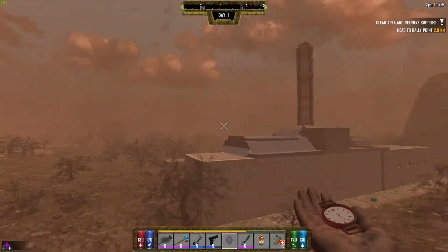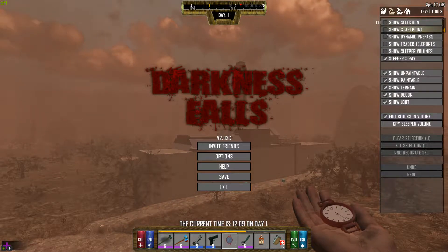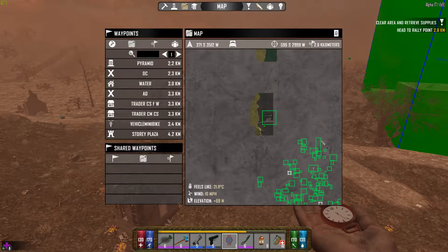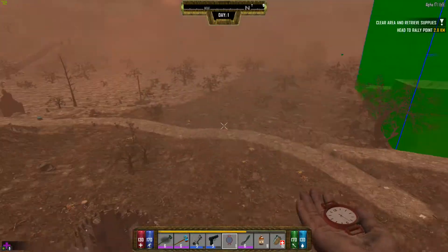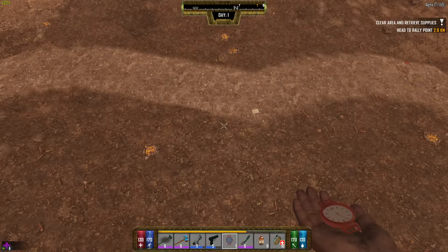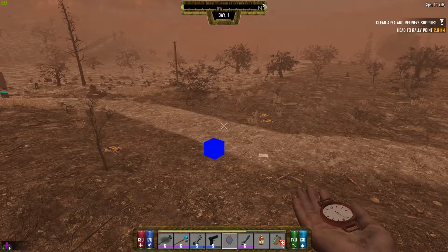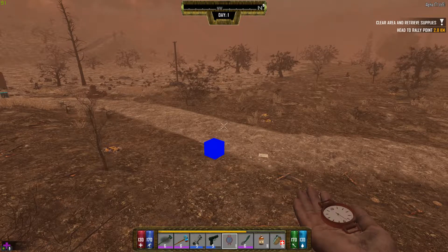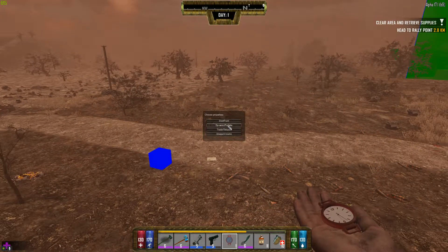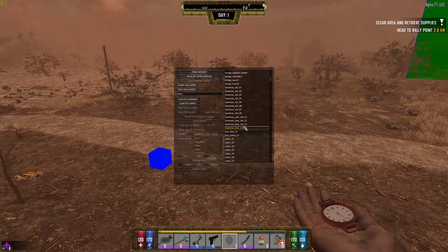First, press ASK here and it will show dynamic prefabs. When you look at the map, those squares are the prefabs in the game. Now I'm going to press Z to place a selection block on the ground — you just need a rough position, doesn't need to be exact. After that press K, click on dynamic prefabs, and find a prefab.